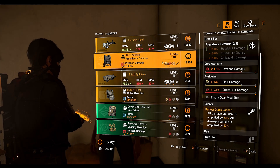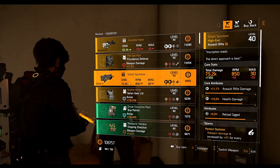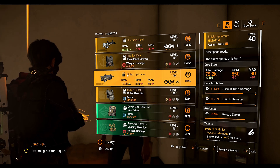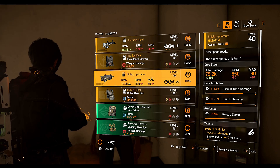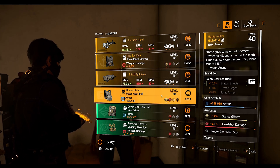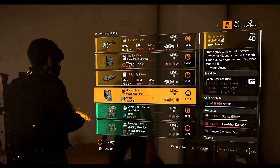Next we have the Shield Splinter assault rifle, which comes with the Perfect Optimist talent. It has 9.9% reload speed, 16% health damage, and 11.7% assault rifle damage. This is a hunter exclusive item, so if you don't see it at Cassie Mendoza, you haven't cleared your hunters. Go clear your hunters and you'll be able to see it. The Hunt Akila chest piece is also a hunter exclusive — same rule applies.